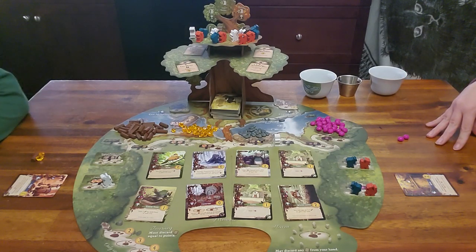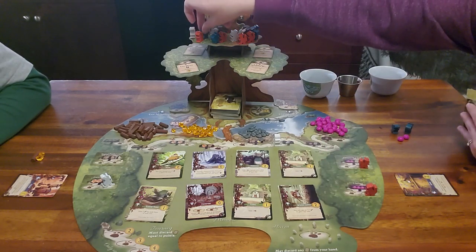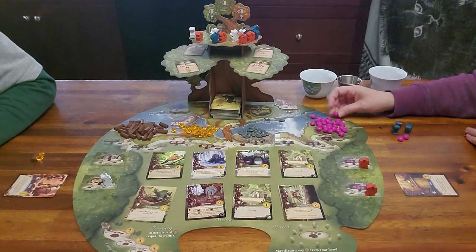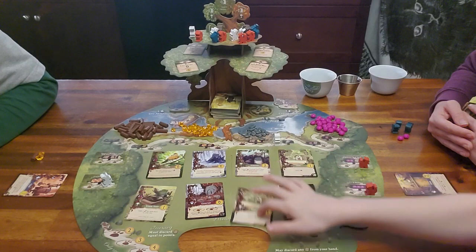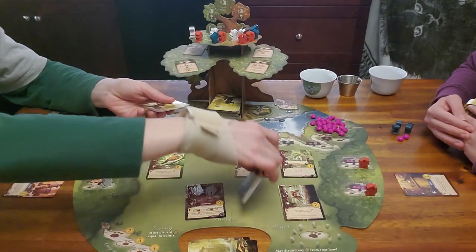I have no more workers and can't play more cards, so I'm calling home too. Rider played the undertaker — it discards three cards from the meadow and then you draw one card from the replenished meadow to add to your hand. Rider discards his three chosen meadow cards, cards go into the discard hole, and then he picks one to add to his hand.